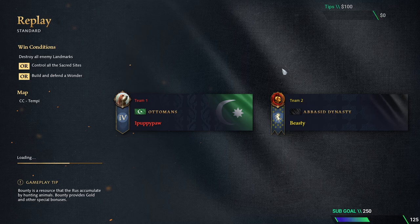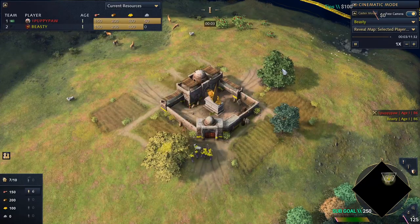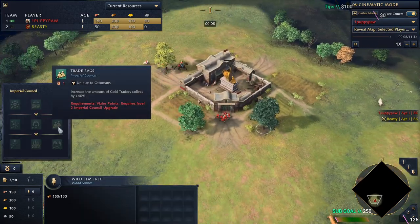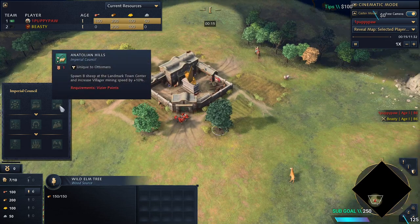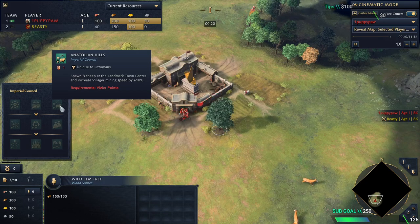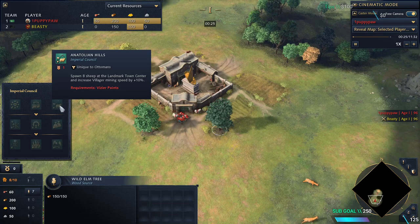Today we're going to talk about the Ottoman playstyle and how differently you can really play them. This is also a playstyle which is going to be more common in Season 5 thanks to the changes to the trade bags and also the changes to the Sipahi, which is going to make the Sipahi insanely strong. There are two playstyles as far as I know: the playstyle of feudal all-in and the playstyle of going castle.